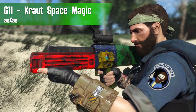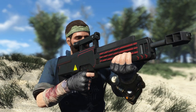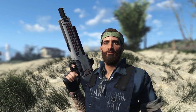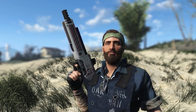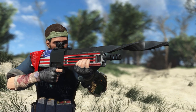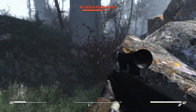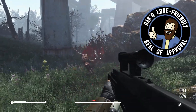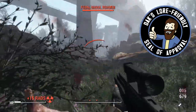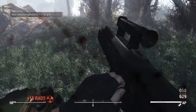That mod is going to be the G11, also known as Kraut Space Magic, by AsXas. For those of you who don't know, the G11 is a crazy German design prototype weapon that never actually saw full production — it was designed and developed between the 1960s and 80s, making it a perfect candidate for the Fallout universe. Not to mention it was actually in Fallout 2, giving it the Dax Lore Friendly Seal of Approval. I've certified this thing as completely lore friendly, and who knows, we may be making stickers soon.